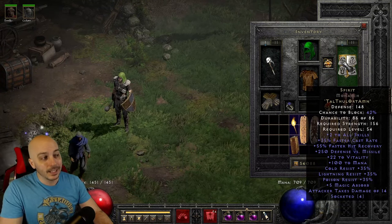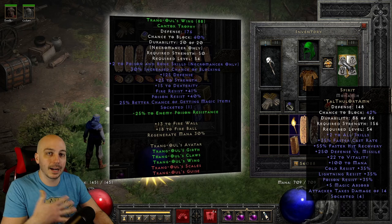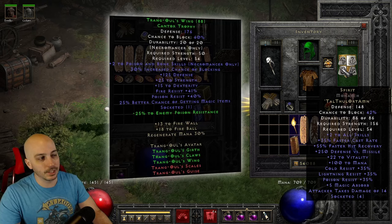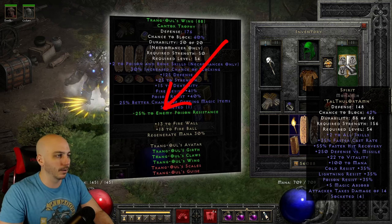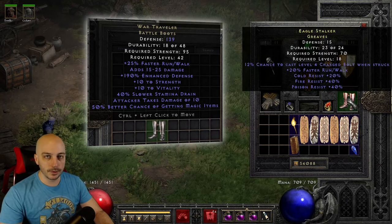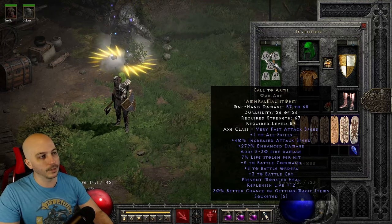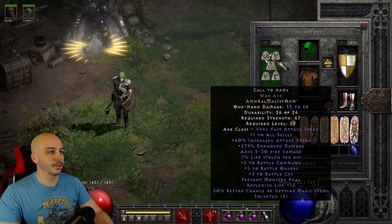For the shield, I've got a Spirit Monarch. There's another Trangs set piece you can use here. Very popular, especially as a budget option or to get more minus Poison Res: throw the Trangs shield, belt, and gloves together for the three-piece set bonus, which gives you a bunch of minus enemy Poison Resistance — I believe it's around 25 to 40, Editor can confirm. For boots, you can go War Travs for more Magic Find, Tri-Res rare boots, Silk Weaves, Water Walks — a bazillion options. On switch, Call to Arms in a War Axe and Spirit in a Wormhide, just like almost every single character in the game.